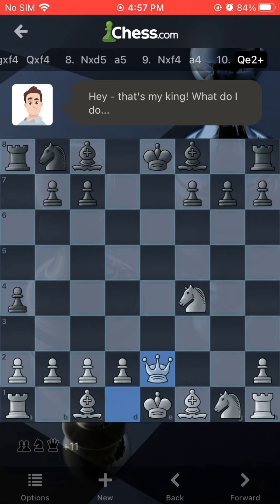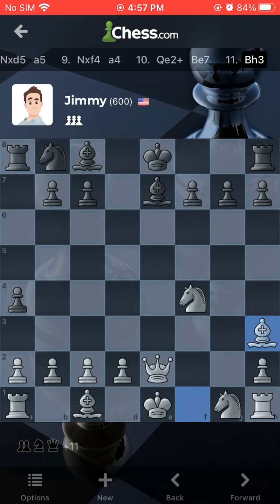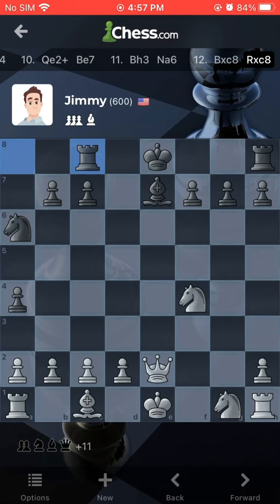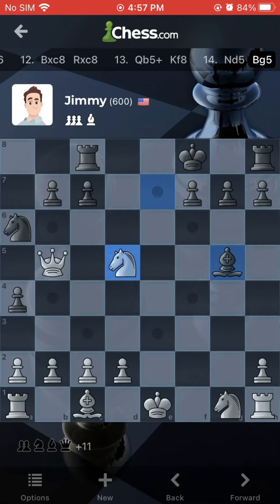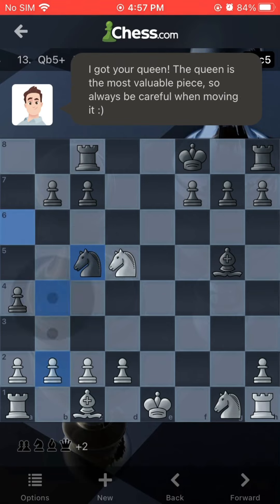Then I get his king in check. He blocks it, so I move my bishop up there and I kill his bishop. My bishop dies — R.I.P. But then I move it so I can get a kill diagonally. He blocks it, so I move my horse there. He moves his bishop up to try to get somewhere.